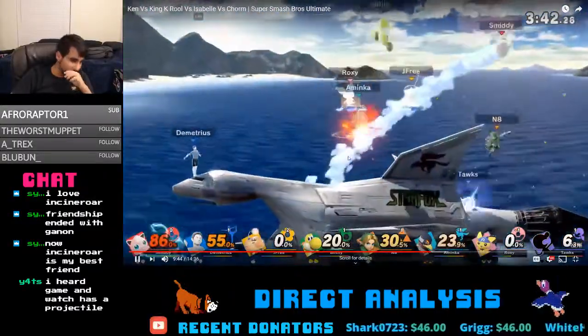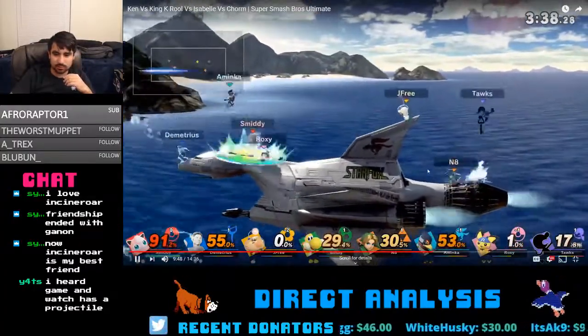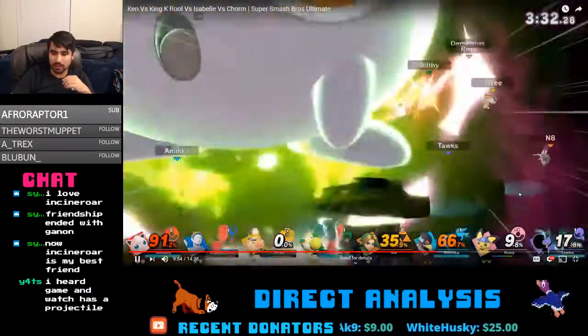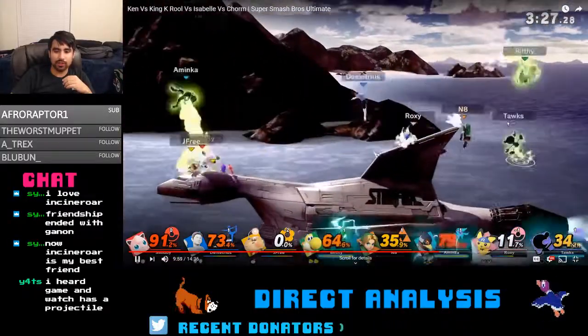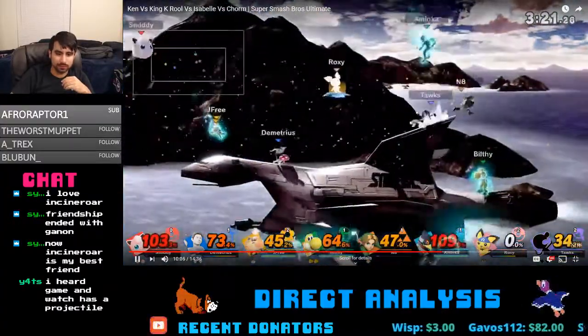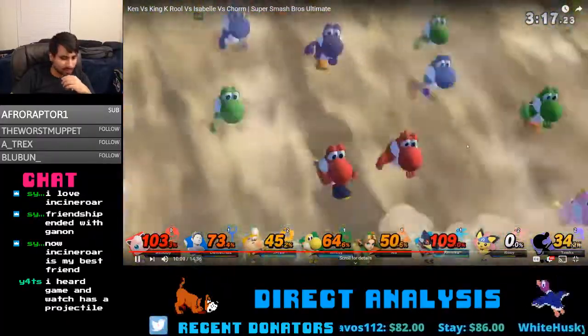Falco other than that really seems to just have the exact same moveset. Young Link has the same dash attack that he had back in Melee. Young Link's Nair has a strong hitbox at startup — that was definitely one of the moves he always used to kill people. He's still fairly fast in this game too.